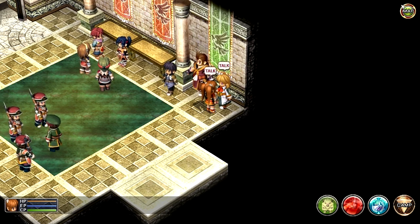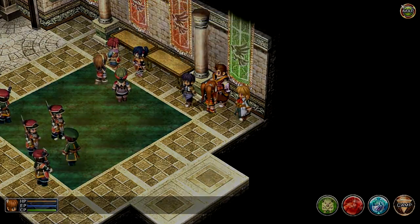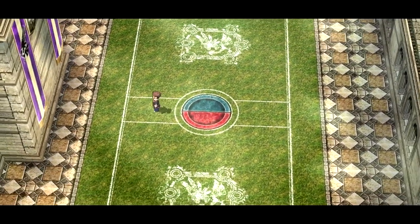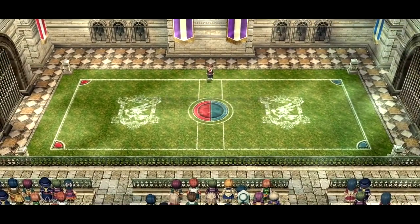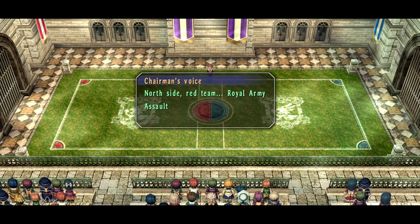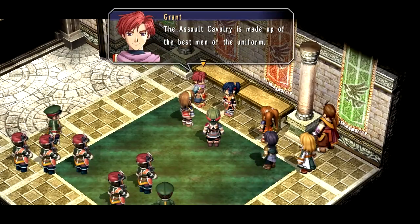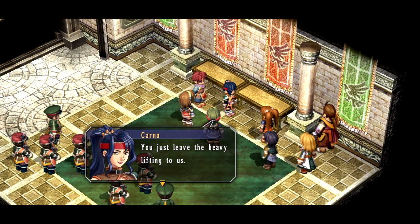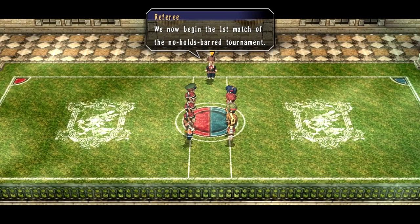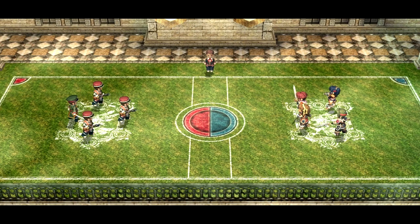Glad I came to Liberl — this place seems right up my alley. We must apologize for the long wait — we will now commence with the no-holds-barred matches. Without further ado, let's announce the fight card. First bout: south side blue team, Bracer Guild Grancel Branch, team captain is Kurt. North side red team, Royal Army Assault Cavalry, team captain is First Lieutenant Jid. Okay, we're up — the assault cavalry is made up of the best men in uniform, they won't be easy to beat. Good luck, guys! Just leave the heavy lifting to us. Let's go! We now begin the first match — both teams go to your starting places. Ready, begin!